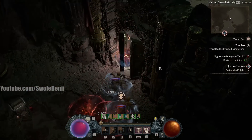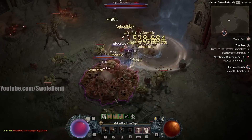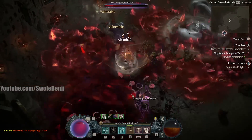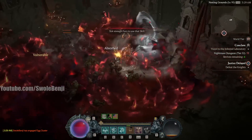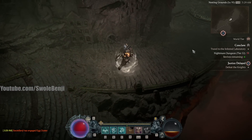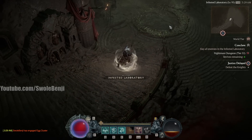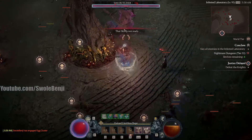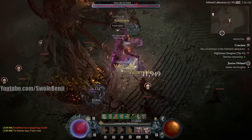Even if you are unstoppable, a lot of people don't realize — and this may get patched — I can stand in all of this mess. And remember, this is a high-level nightmare dungeon. But a lot of people don't realize: when you are unstoppable and you get crowd-controlled, the crowd control doesn't affect you. Oh look, the Butcher. Easy fight. Super easy.